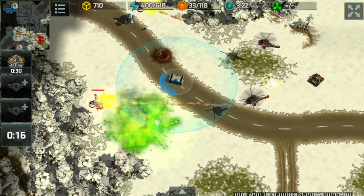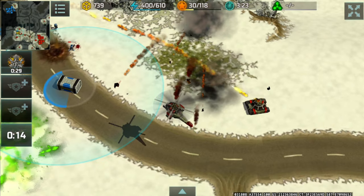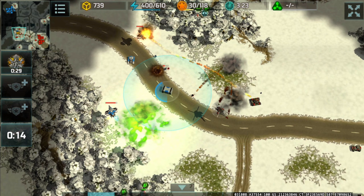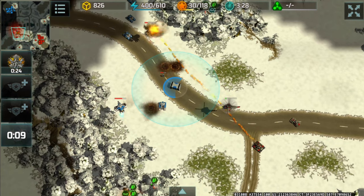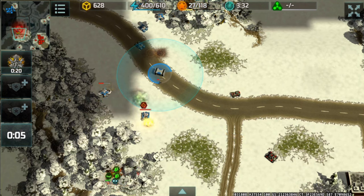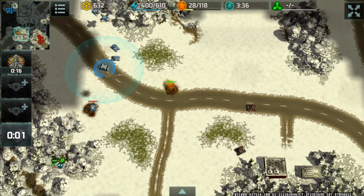The Cerberus died but killed three armadillos, my wasp, and the rifleman. Cerberus needs a buff. After killing 660 worth of resources for only a 300 resource cost — I don't know about that balance.